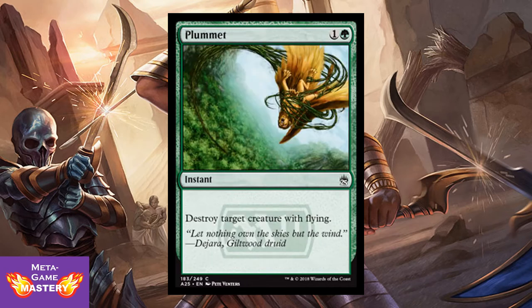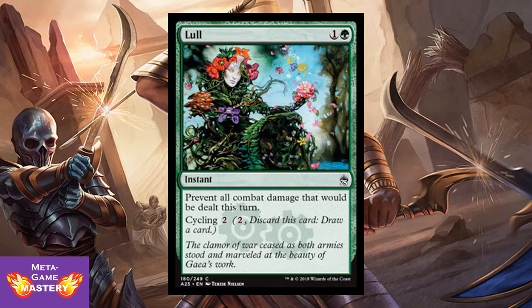Here we have Plummet, which gets reprinted almost every set. 2 CMC, 1 colorless and green, instant — destroy target creature with flying. Fine for your sideboard in limited. And here we have Lull — a really cool reprint. It's 2 CMC, 1 colorless and green, instant — prevent all combat damage that would be dealt this turn. Cycling 2, so it's just a neat fog effect with cycling in case you don't need it.